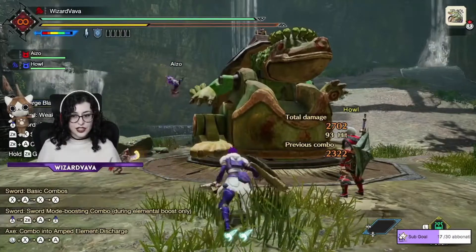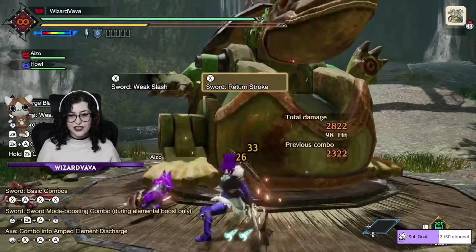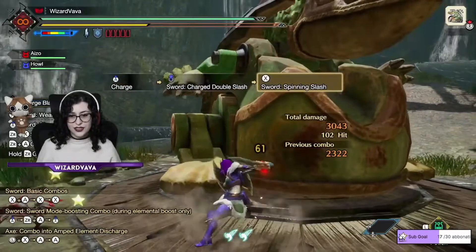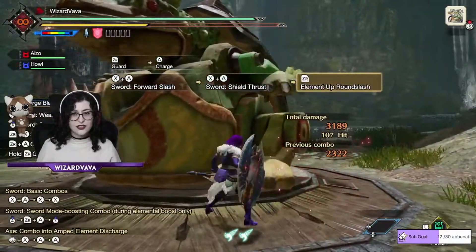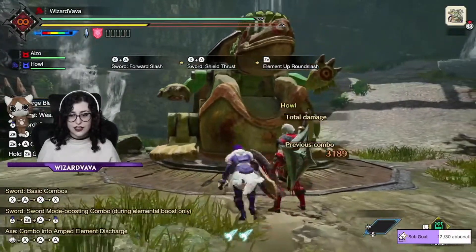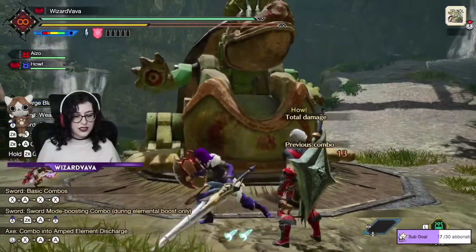To charge the shield, you have to charge the phials as I showed you, then X plus A, X plus A — it's charged. This is the shield charged. As you can see, it's shining right now.